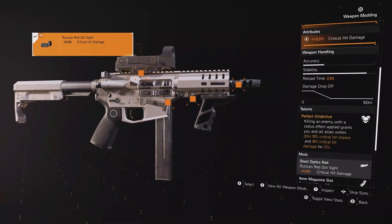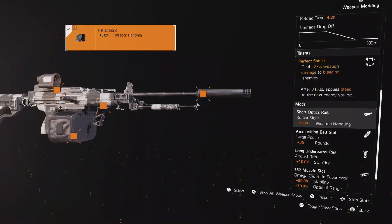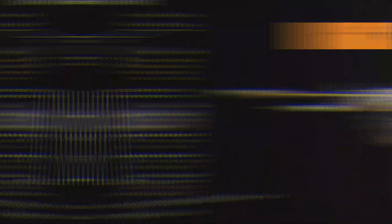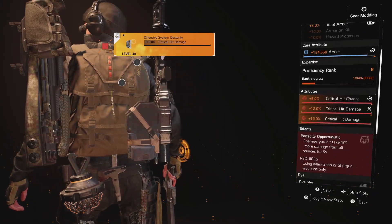You could also use the Grudge, which comes with Perfect Vindictive, or even the LMG Carnage with its 25% weapon damage buff from Perfect Sadist. But both of these options will lose your damage buff from Perfect Opportunistic.